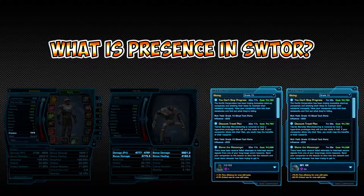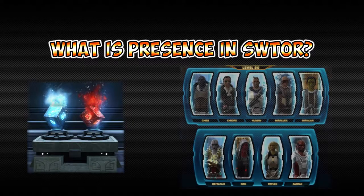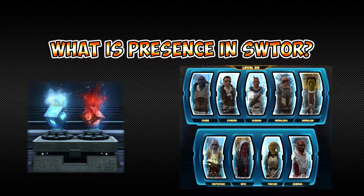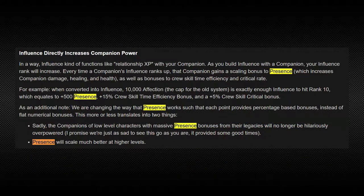There are a number of ways to gain presence. You can get presence by leveling up the influence of your companions, you can get presence by collecting datacrons, and you do get a presence bonus by creating a level 50 human character. In the 4.0 patch the presence bonus went down — they changed it from a flat rate to a percentage based influence, so now our low level companions don't have an insane amount of damage.